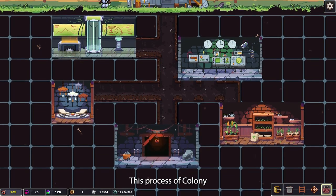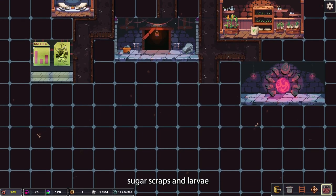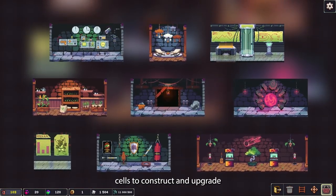This process of Colony expansion continues. The production and utilization of the off-chain resources — sugar, scraps, and larvae — will aid in your efficient expansion. In total, there will be nine cells to construct and upgrade within the MVP.